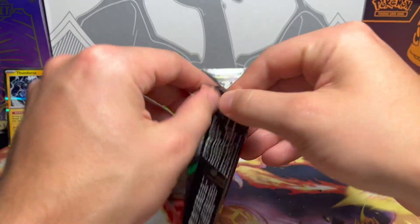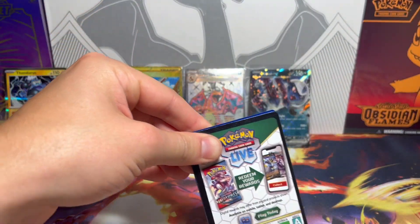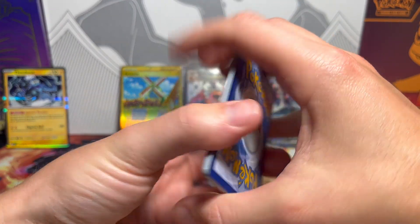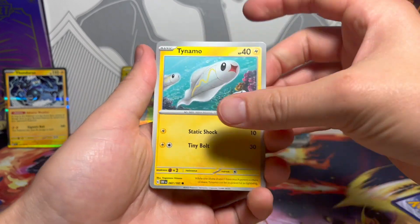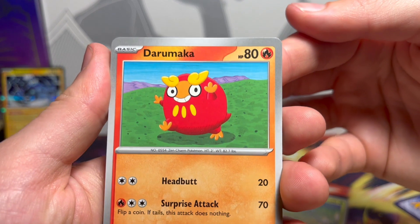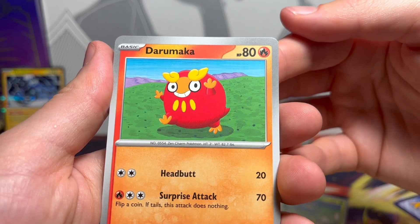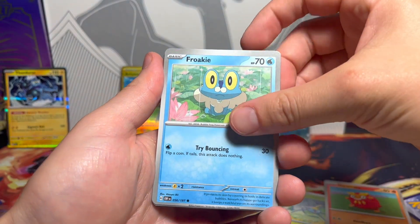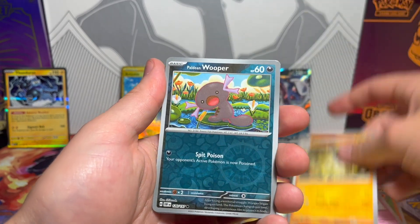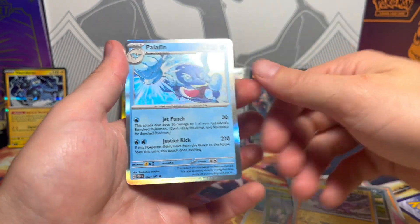It is okay, but honestly after opening a Japanese booster box the quality was just so much better. Like every card was great and then you come to this — oh my gosh, look at that little friend. Zen charm Pokémon, wow. Froakie, Ninetales, Poltergeist, Toadscrewal, Wooper, Toxel, and on the end a Palafin.